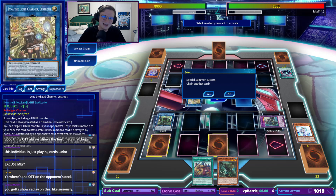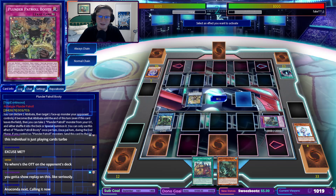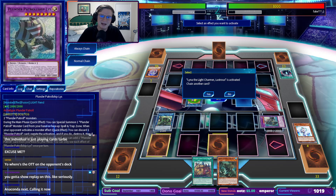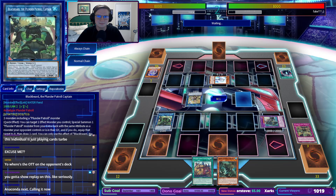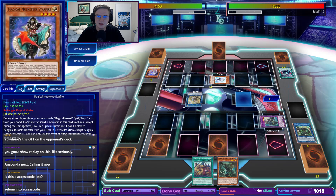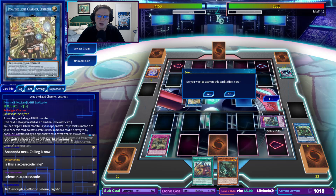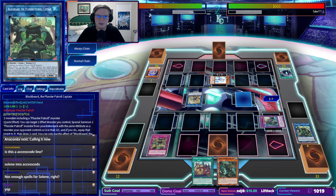For Lyna the Light Charmer — okay, that's fine. Lyna bringing back the Veiler, no problem. Oh god, are we getting access coded? No, we're just going to combat — okay, that's fine. What's up next? Selene? Nope, that's the end of the turn. Alright, let's fire off the Booty — we are going to call Dark on my opponent's Lyna. And then we are going to summon back from grave this copy of Blackbeard.